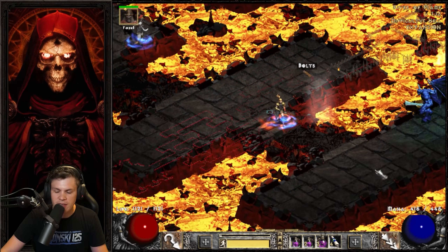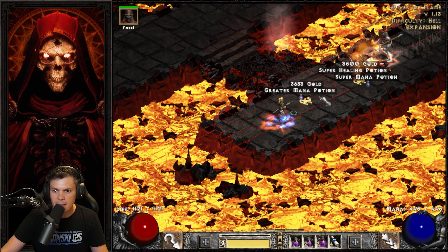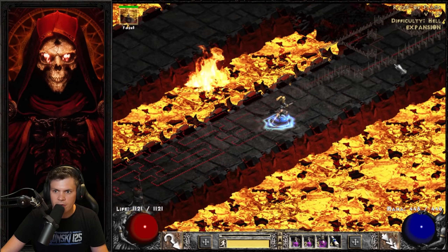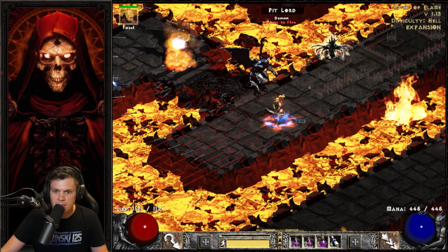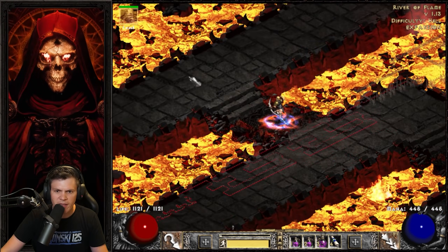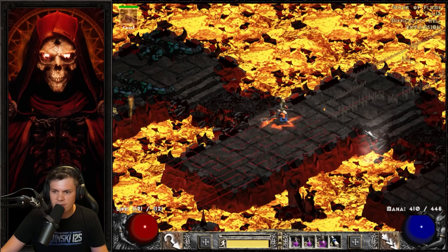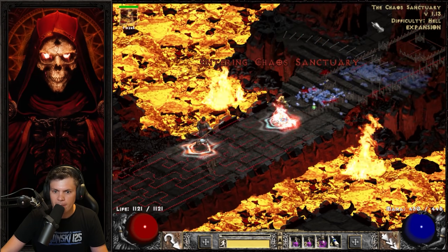As it stands I don't have any other way of dealing with physical immunities. For single targets like this, I spam Guided Arrow. It's pretty straightforward — you're really just alternating between two skills, and if you run into a physical immune, just switch to Magic Arrow. I have pretty decent faster run/walk, not amazing — I've stacked more with Ice Bowazon setups using faster run/walk small charms — but it's still decent.